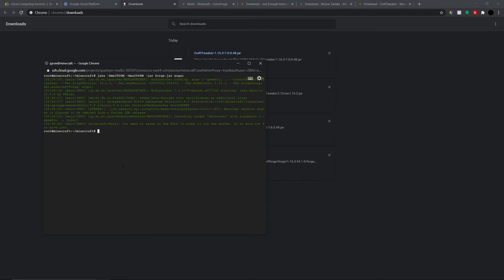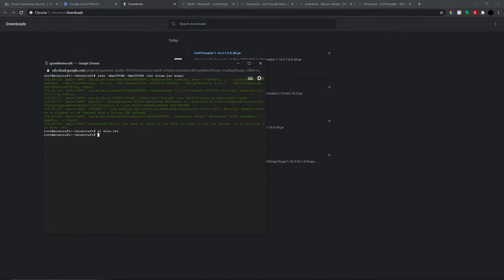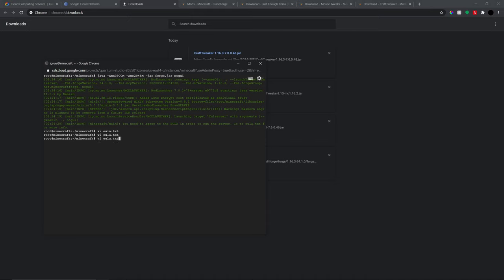It's going to prompt about the EULA. To edit the EULA and change 'false' to 'true' to accept it, use a text editor — I'm going to use VI. Type 'vi eula.txt', press 'I' to enter insert mode, use the arrow keys to navigate to 'false', change it to 'true', press Escape, then type ':wq' and press Enter. 'w' stands for write, 'q' stands for quit.